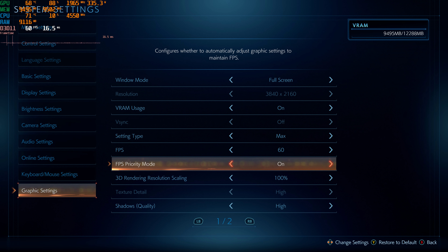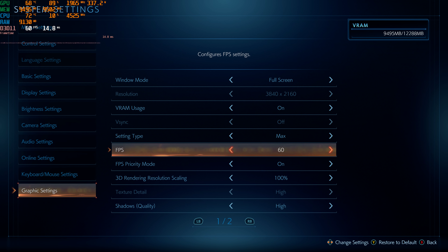Let's be clear about what FPS priority mode is. This is a dynamic resolution scaler, so it will render below your monitor's native resolution that you've selected in order to try to maintain whatever FPS limit you set here.